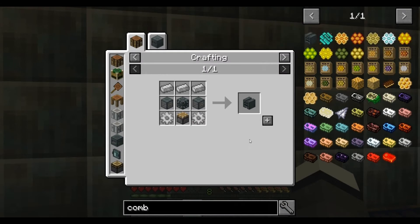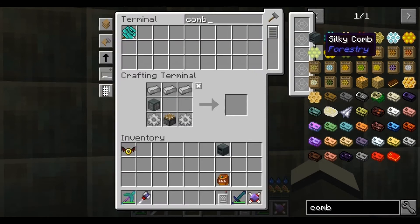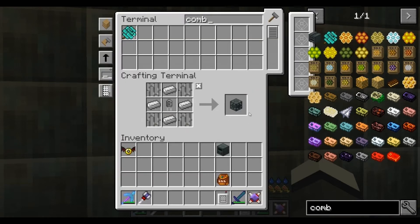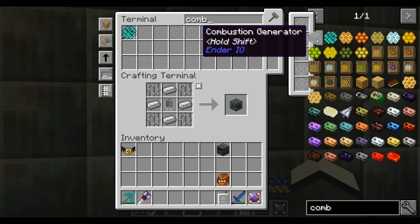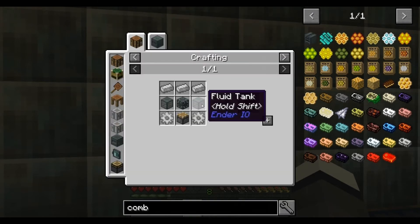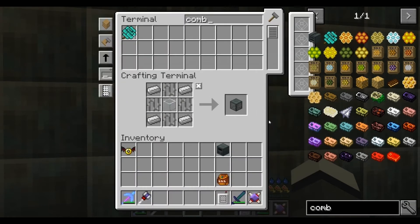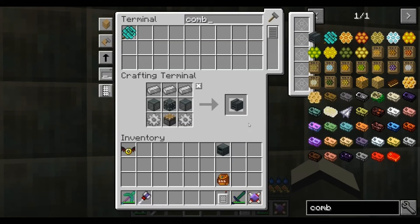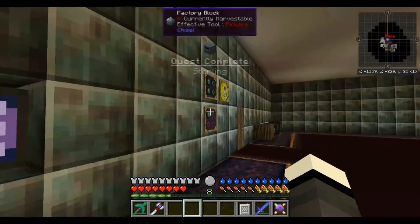Now this should pull out and we've got one there. Cool, combustion generator. Let's see what we need - we need to make a machine chassis, should have that. Make a couple for stock, fluid tank - always nice to make a few extra so we don't keep running up against the same barrier.